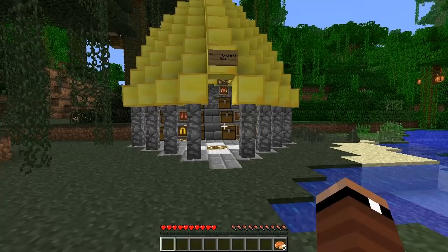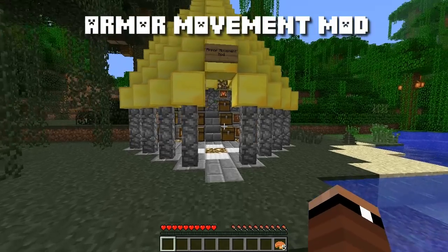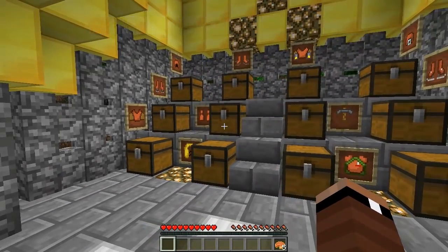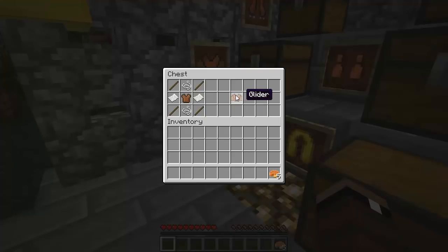Hey, what's going on? It's just Chewysef here and welcome back to another mod review. This is the Armor Movement Mod and what I'm going to be doing in this video is showing you guys all the new things that this mod adds to Minecraft, as well as all the crafting recipes on how to create them. The first thing we're going to take a look at today is the glider, and the glider is created using a leather tunic, string, sticks, and paper.